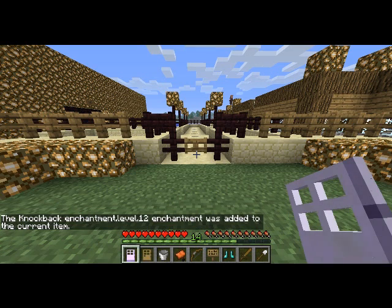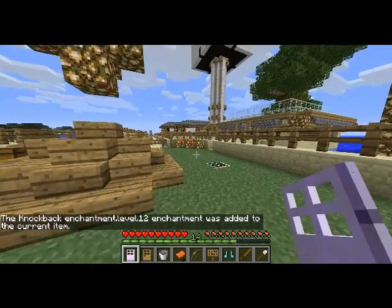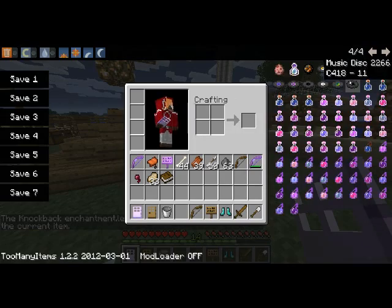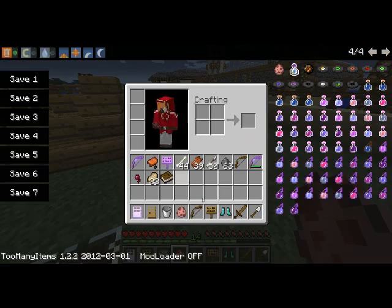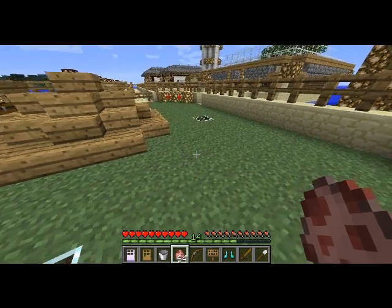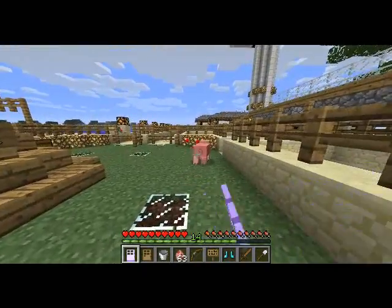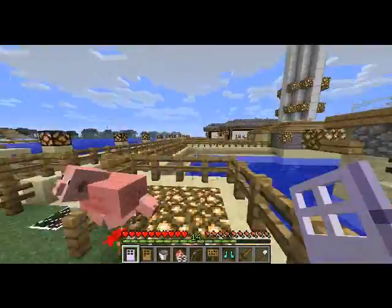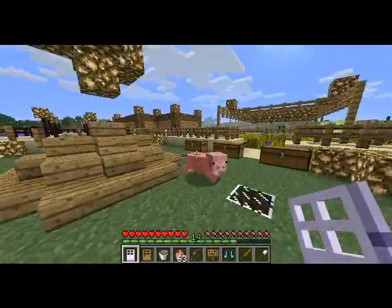So you hit enter and now this door is enchanted with knockback 12. We'll grab a mob egg - a pig egg. Now the door's got knockback 12 on it, which means if I can ever hit the pig, it goes flying whenever you hit it with the door. Just kind of fun to do, to be honest - it bounces all over the place.